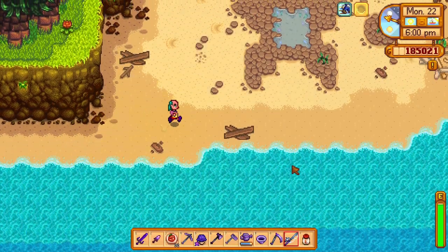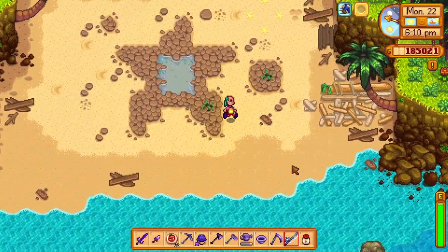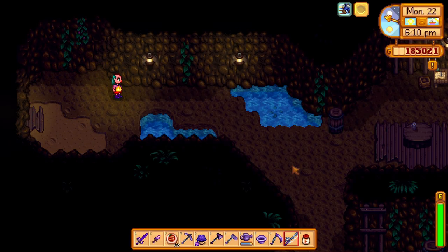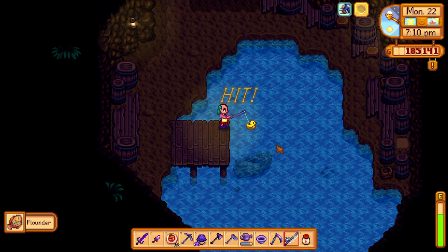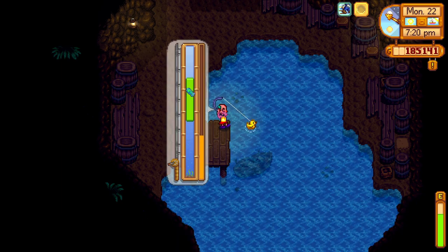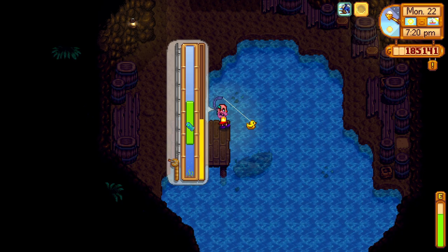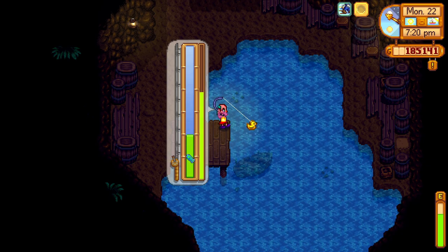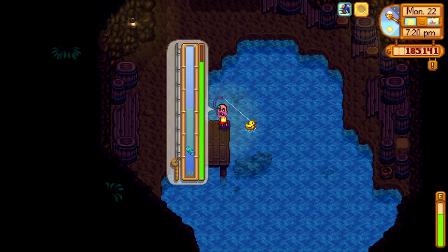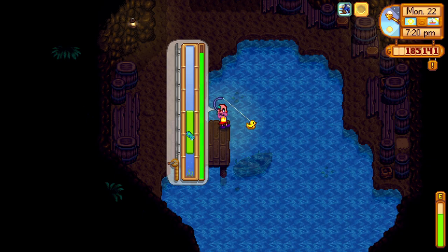I want to show you how to get the stingray fish. You go inside the Pirate's Cove after you have built the resort on the island, and then you can fish it from the waters inside the cove. It's quite hard to catch, so make sure you have good fishing skill and maybe a trap popper too.